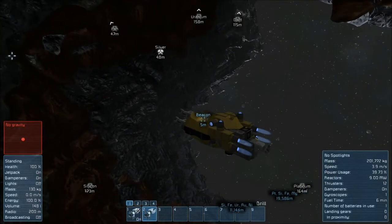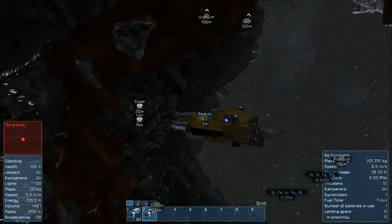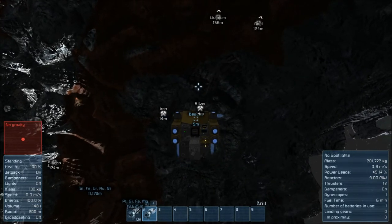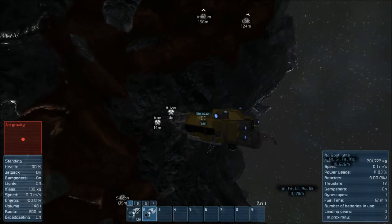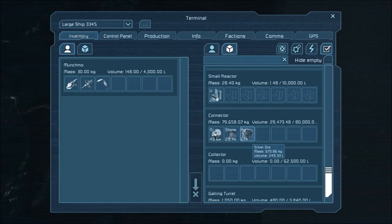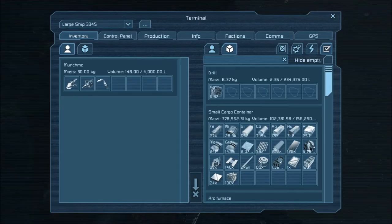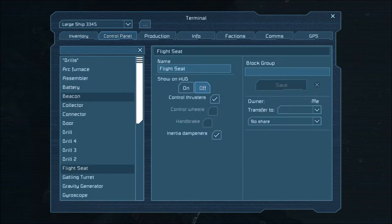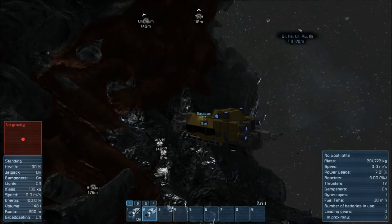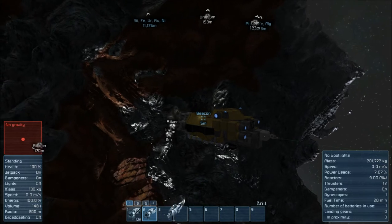Grab a decent chunk of silver. How's our silver going? I don't know why it's all going straight into the connector automatically. I mean, I guess it kind of makes sense. Let's go see the control panel... connector... no, collect all isn't set. Interesting. I don't know.